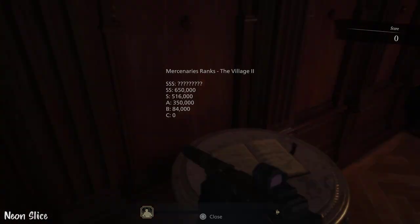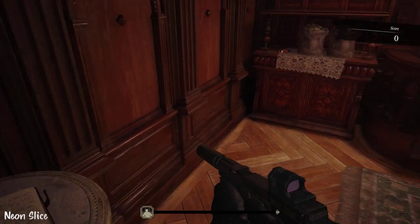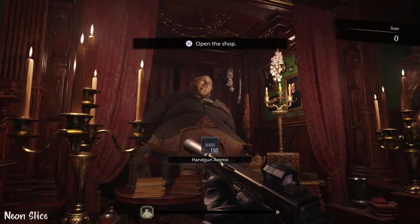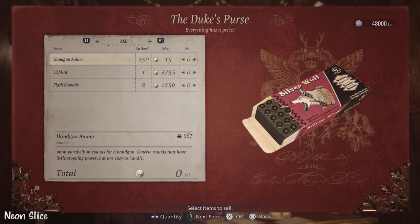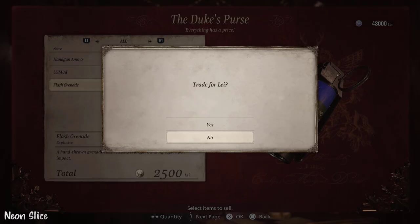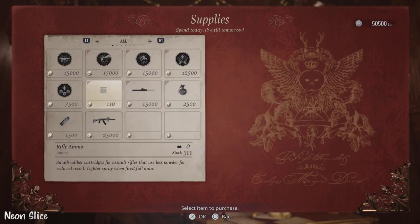Greetings, my name is Piero and welcome back to Neon Slice. Today I'm going to be showing you how to get infinite ammo in Resident Evil Village Mercenaries. That's right, you can literally have infinite ammo in the Mercenaries on the hard stages.